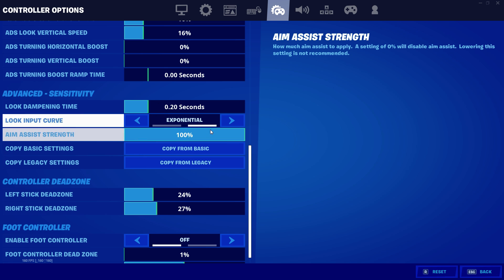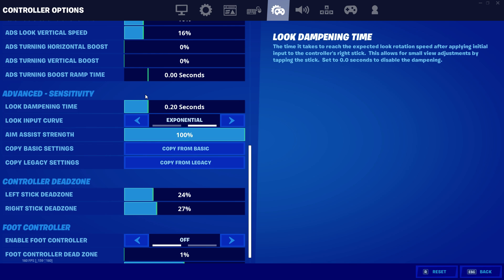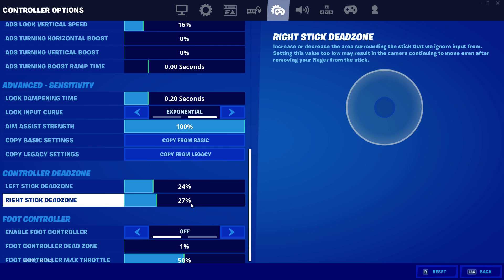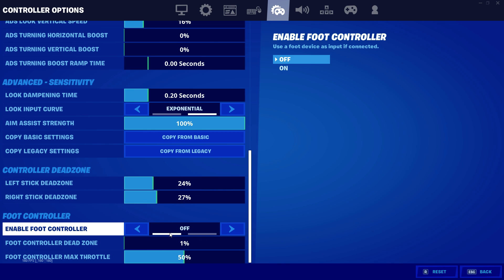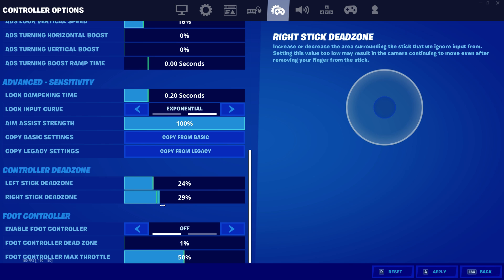I used to play linear but I switched back to exponential because I felt like it was good. I play on 0.2 dampening time because I don't like 0.0 — it just feels weird for me. This really depends on the controller you have. I use a PS5 controller with Control Freaks Galaxy — it's definitely worth buying if you want to go pro. I use 51 for 24-27, but this really depends on your controller. If you have one that's like 95, that's just because of your controller.